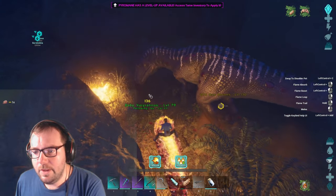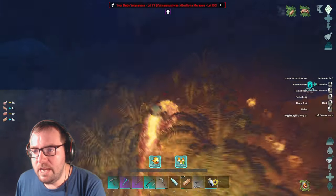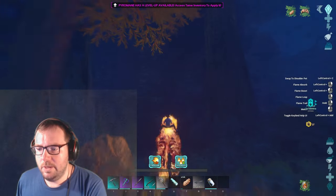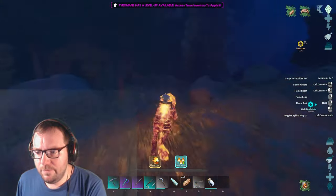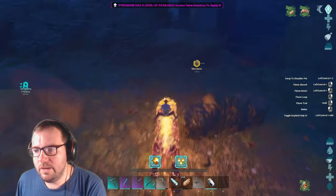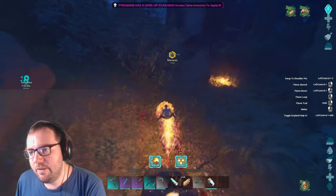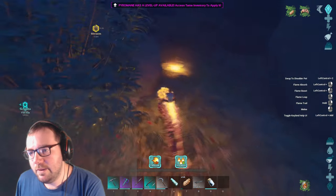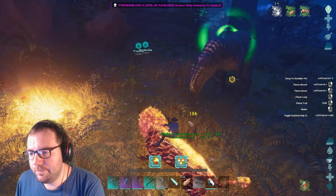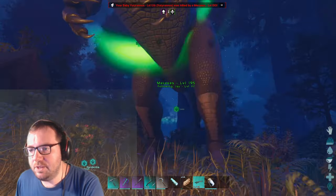At 90% tamed I think one more should do it. The Meraxes is still chasing me so I need to get far enough away to place the last egg down. I get some distance, drop the final egg, send the baby in - and there we have it, the Meraxes has been tamed! We finally managed to find and tame one after a long search.